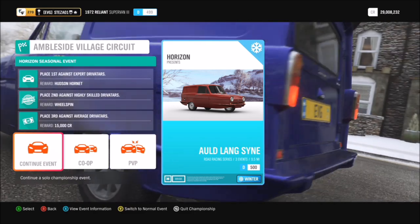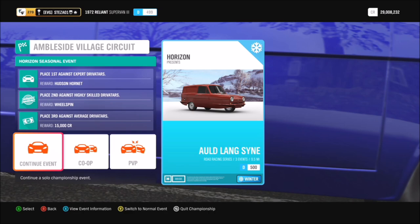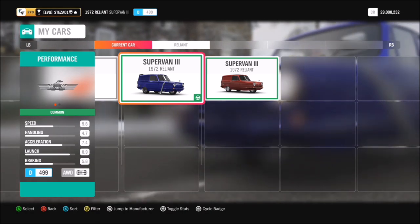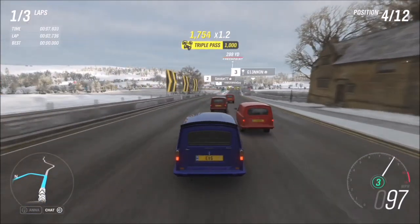First of all you want to go down to Ambleside — this is the seasonal championship to win the Hudson Hornet. It requires you to use a Reliant Robin and the maximum class is D class 500. I've made a tune, as you can see, and it's D class 499, and it is fairly good.